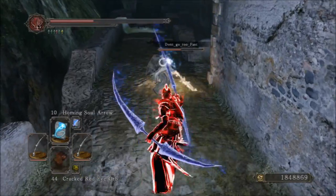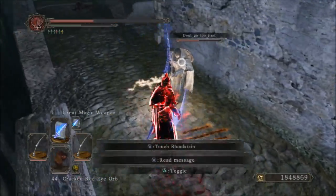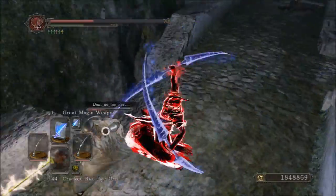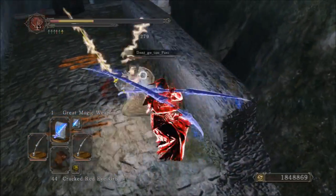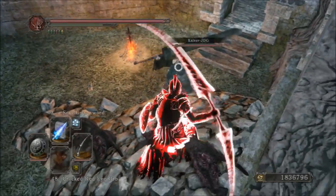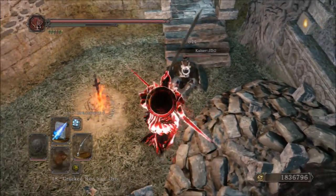As you guys can see, this weapon is a weapon that can cast spells, similar to the Pilgrim's Spontoon, Blue Flame Sword, and the Mace of the Insolent. Similar to those, this weapon is able to cast spells. However, it's not as viable as the Blue Flame Sword or the mace, in my opinion.